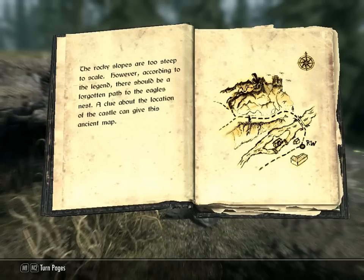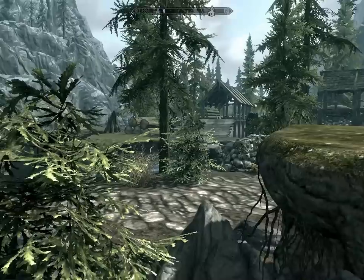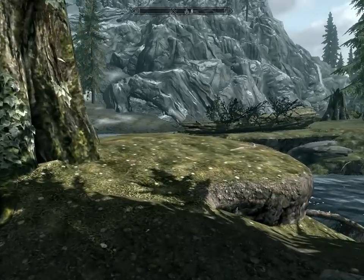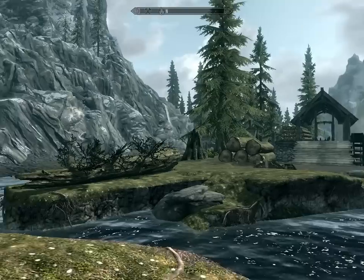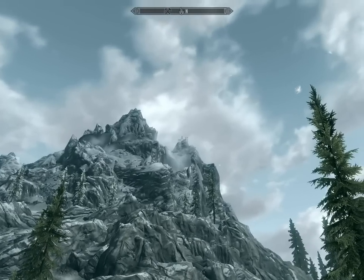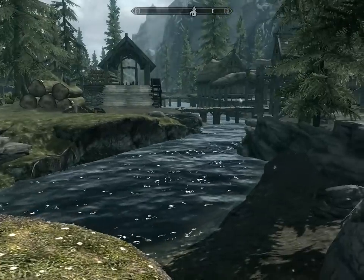What you basically have to do is cut through Riverwood, go up — I'm not going to record the whole thing because I think it's a bit boring — but you have to cut through Riverwood, go through that bridge, go over here, go over there, then go up there, then find the secret passage. And after that you'll get right there in the mountains.